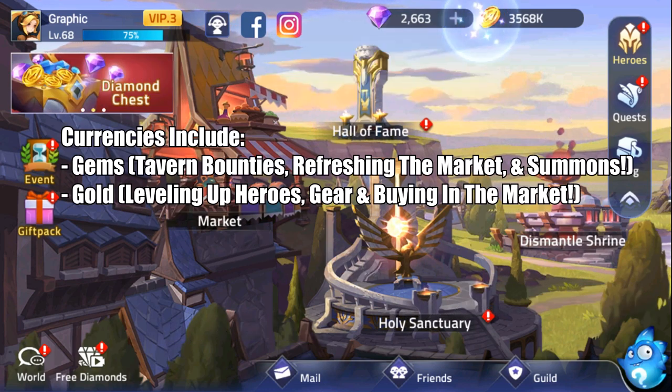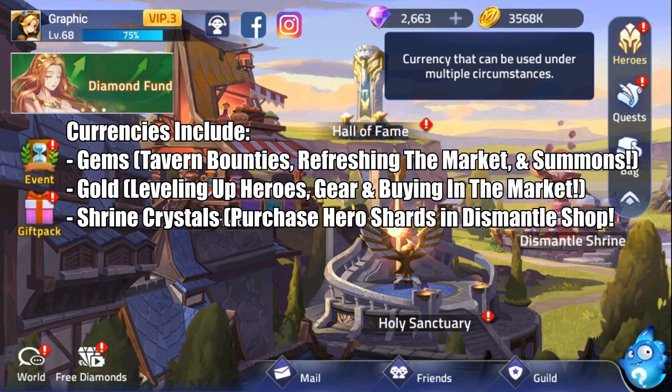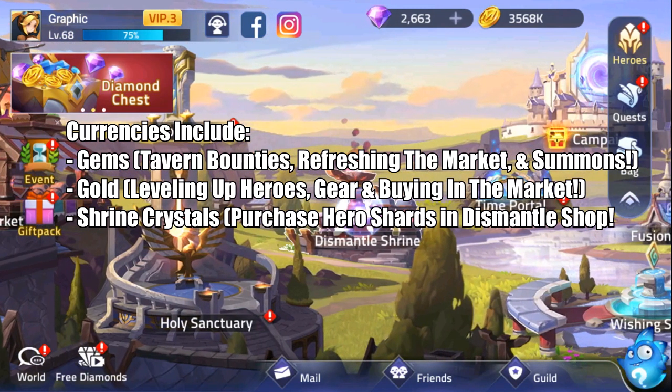Gold is primarily used for leveling up heroes and gear as well as making purchases in the market. Shrine Crystals are given as a reward for dismantling 1 and 2 star heroes and can be used to purchase specific hero shards in the dismantle shop.